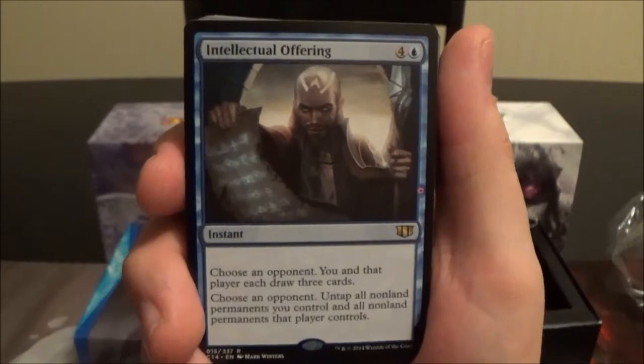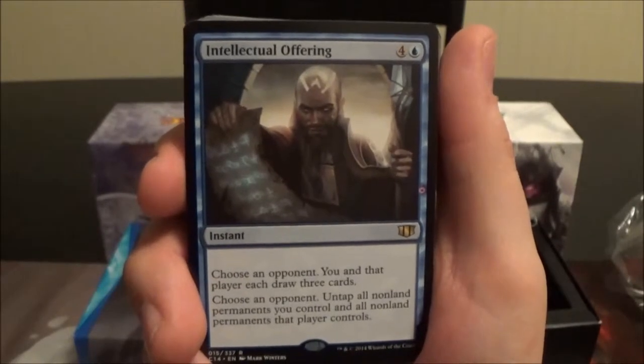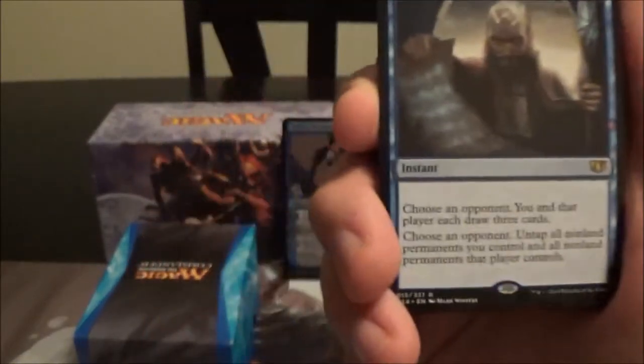Intellectual Offering is one of the new cards — a political card. It's a five-cost blue instant: choose an opponent, and you and that player each draw three cards; then choose an opponent, untap all non-land permanents you control and all non-land permanents that player controls.